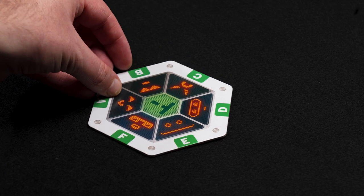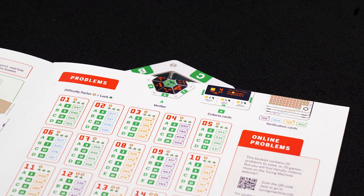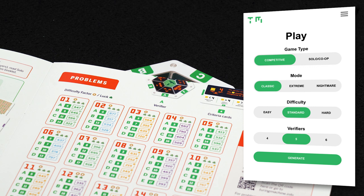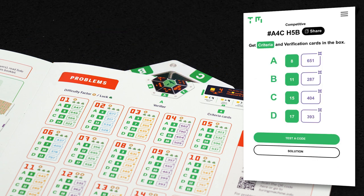Place the central hub in the middle of the table. Choose one of the problems from the rulebook or go to TuringMachine.info for millions more problems to solve. Turing Machine presents problems with 3 difficulty factors: 1, 2 or 3 gears. Let's start with an easy one.